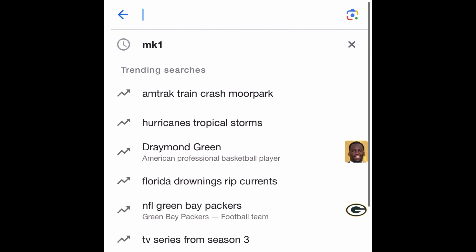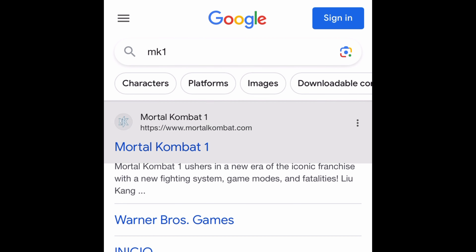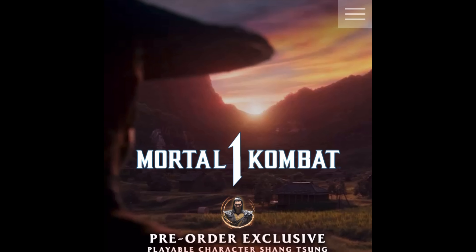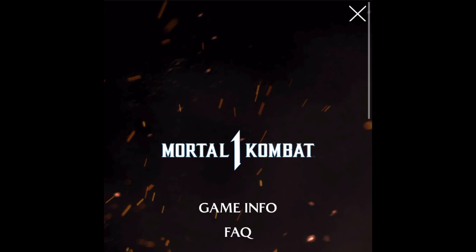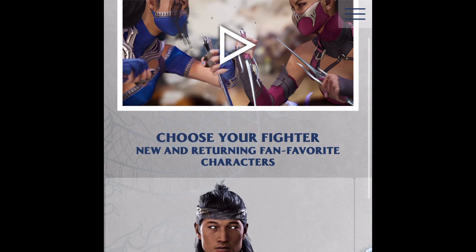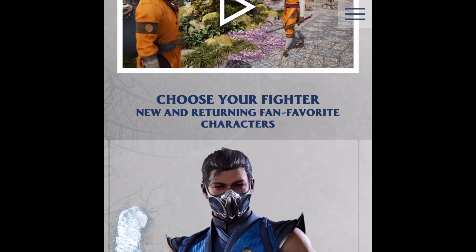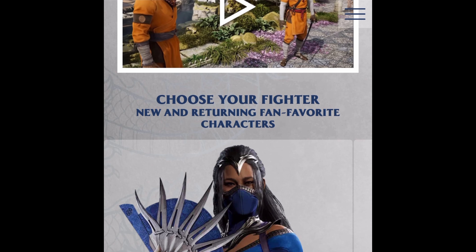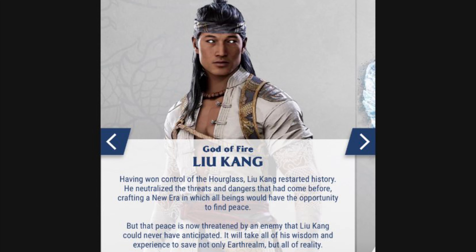Now let's get right into the bios. By the way, to find the website, just type 'Mortal Kombat 1 website,' go to the MK1 website, click on the menu at the top, click on Info, scroll to the bottom, and you'll find the new bios.